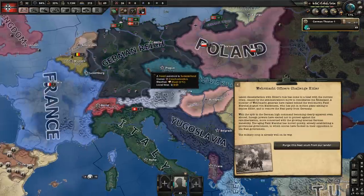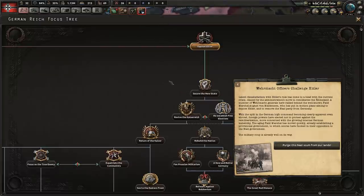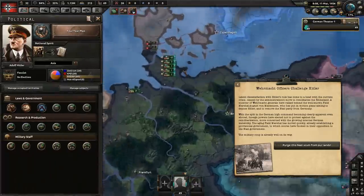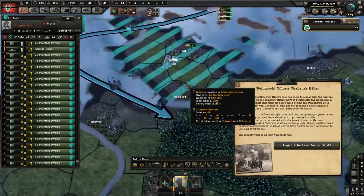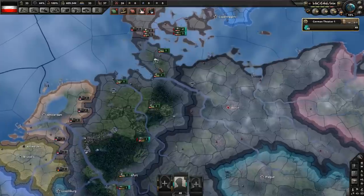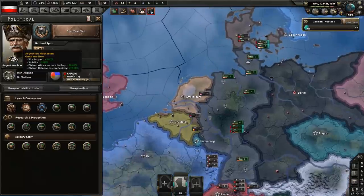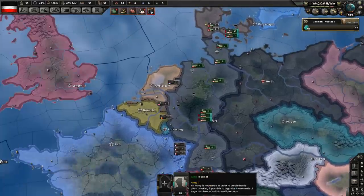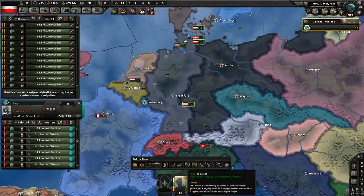If you are confused about how that works, look for a video titled 'Avoiding Guarantees' on my channel — I explain it in detail there. Our next national focus will be the four-year plan. We have done the justifications. Now I'm going to transport these guys navally once they're at sea. Now we can trigger the civil war, and we should retain control of these units. We retained control of 48 out of 49 that were present.